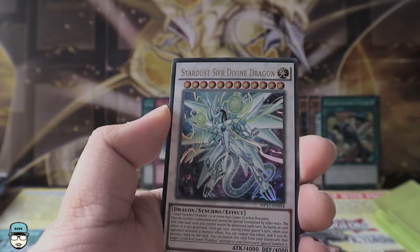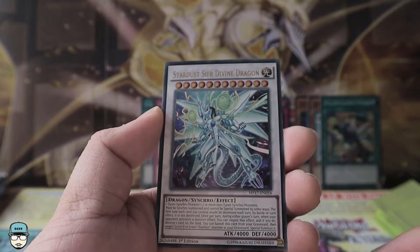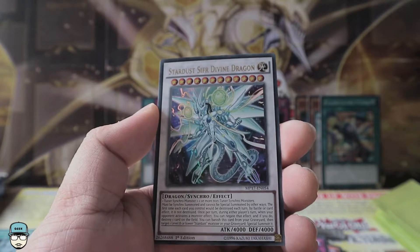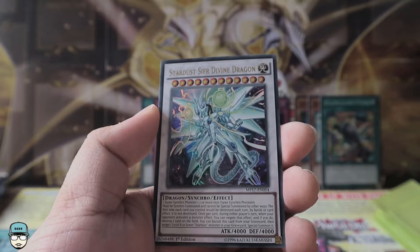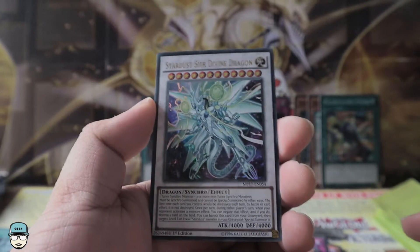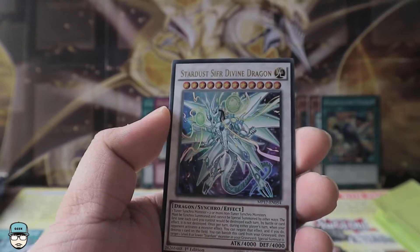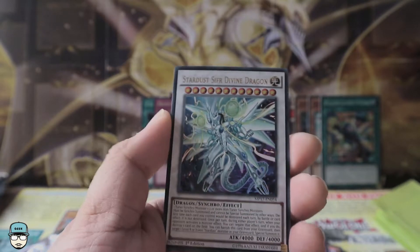Our ultra rare is Stardust Cipher Divine Dragon! Must be synchro summoned using one tuner synchro and two or more non-tuner synchro monsters. The first time each card you control would be destroyed each turn by battle or card effect, it is not destroyed. Once per turn, during either player's turn, when your opponent activates a monster effect, you can negate that effect and if you do, destroy one card on the field. You can also banish this card from your graveyard to special summon one level 8 or lower Stardust monster from your graveyard. This is the best Megaton 2017 pull I've ever seen — I have no words for this!